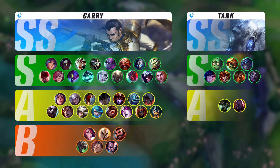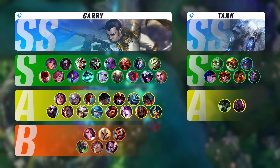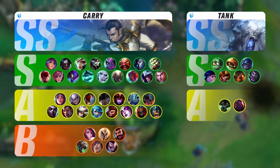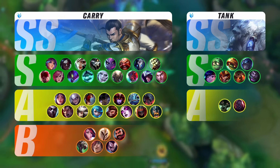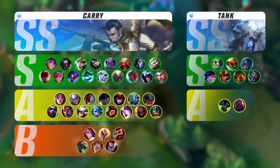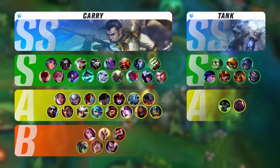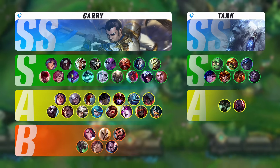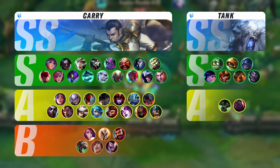Here we have Xin Zhao as the pick of the patch after Viego got a slight nerf. But in all honesty, you can put all of these champions in the hyper-broken tier category — like Hecarim, Lee Sin, Viego, Talon, Master Yi. It doesn't really matter. Pick quite literally any champion in the S tier and you'll be more than happy with the results.